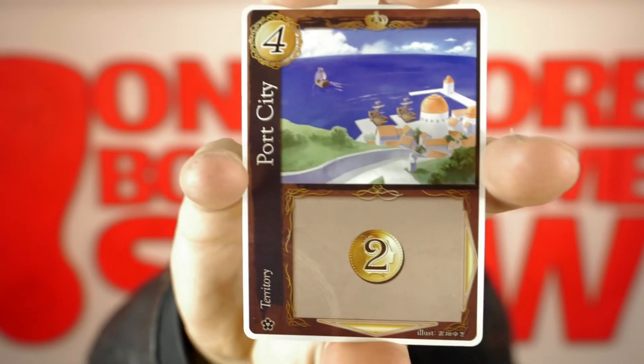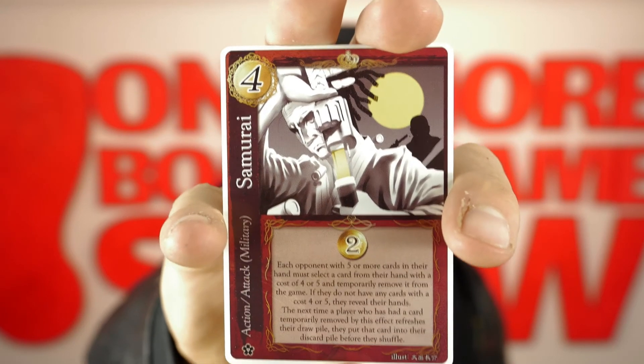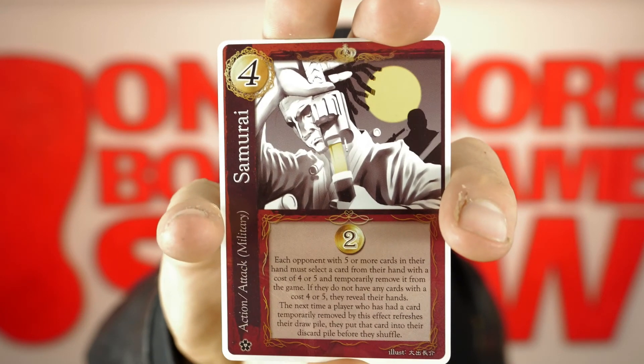Port City — it's just a simple two gold. Then we have Samurai. Two gold. Each opponent with five or more cards in their hand must select a card from their hand with a cost of four or five and temporarily remove it from the game. If they do not have any cards with a cost of four or five, they reveal their hands. The next time a player who has had a card temporarily removed by this effect refreshes their draw pile, they put that card in their discard pile before they shuffle.